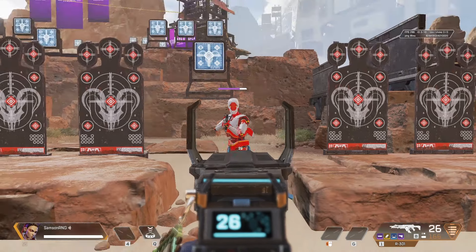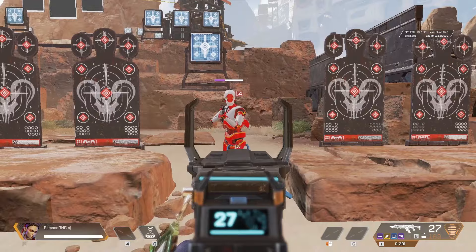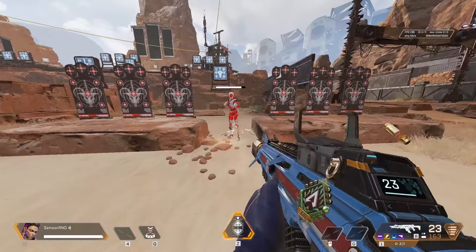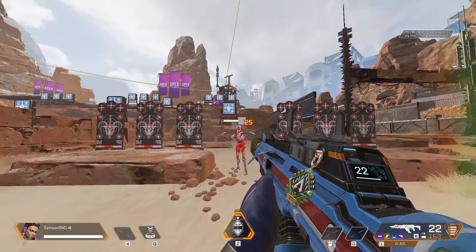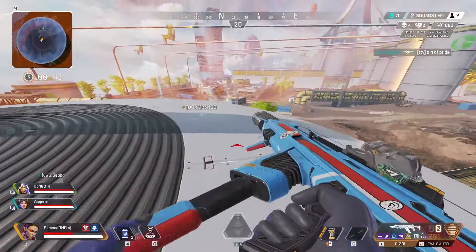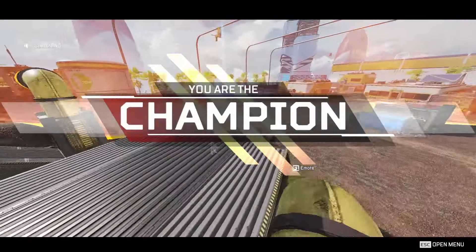The R301 deals 14 damage per body shot and 11 damage per leg shot. It deals 25 damage per headshot, but this can go all the way down to 19 if an opponent has a level 3 or 4 helmet. This is why it's best to aim for your opponent's upper body — it gives you a reliable 14 damage per shot and still allows you to get the occasional headshot.